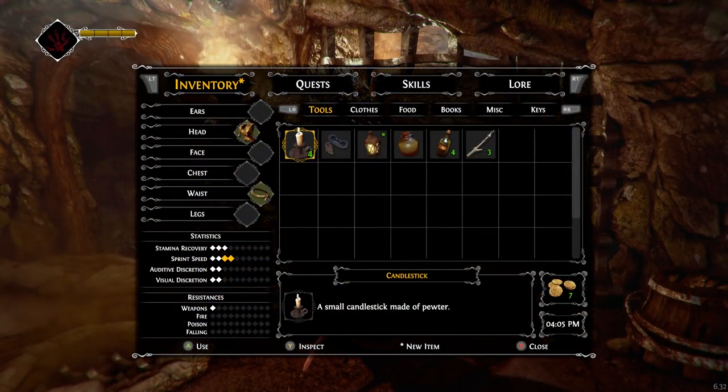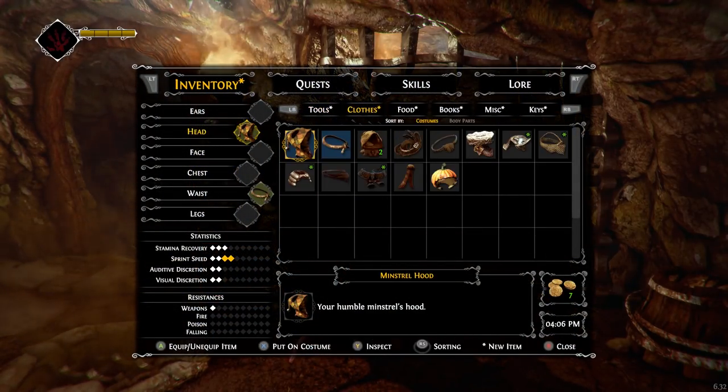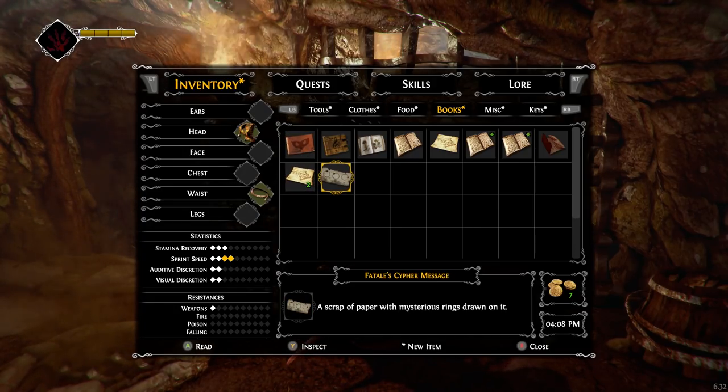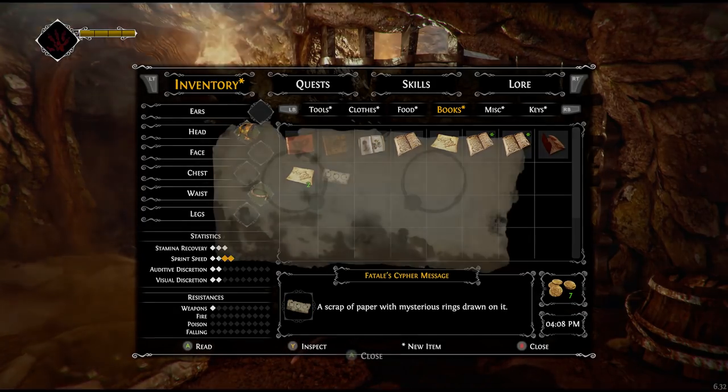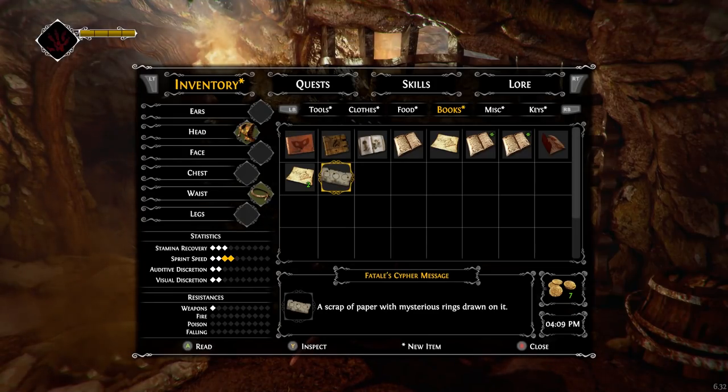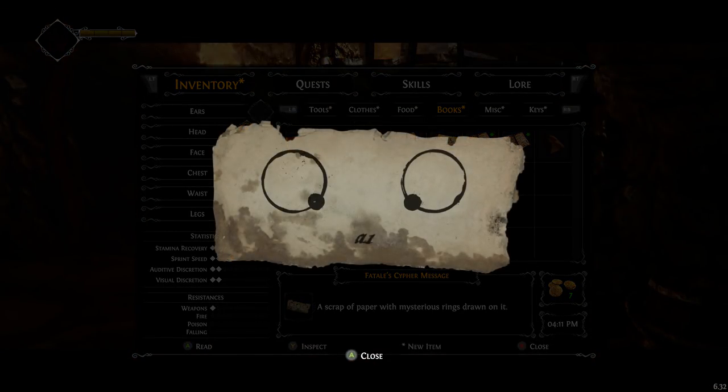I think they told me to read the instructions only once I got to the jail. So let's do that. Fatally's cipher message. It's weird — the preview image shows three different rings, or three instruction parts? But then when you look at it, it shows two. I guess they both need to be facing kind of inwards and down.